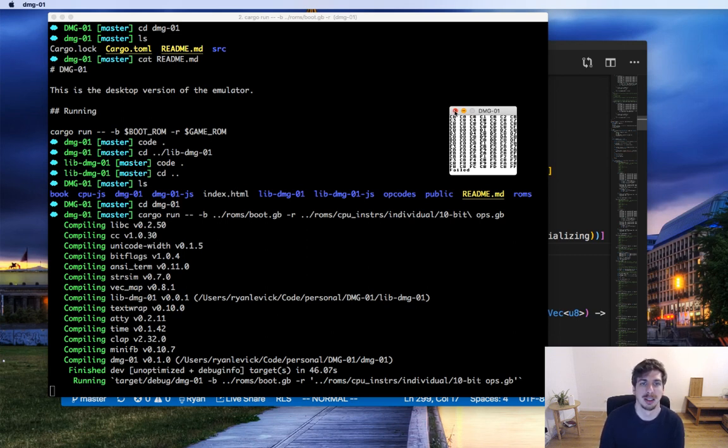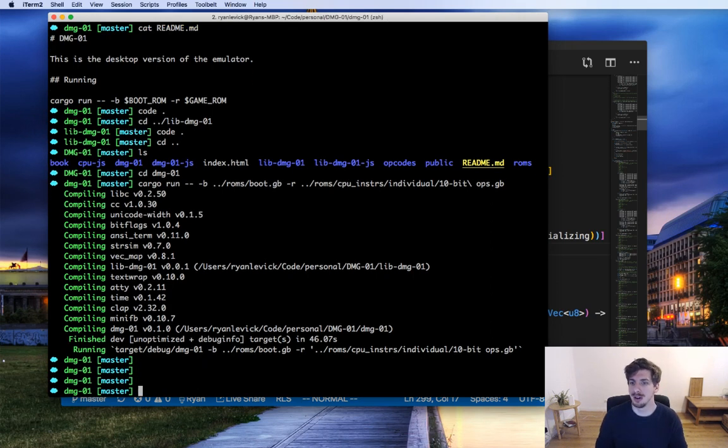Any questions so far? We can also make the window bigger but we'd have to write the code for that. Right now it takes the raw video buffer and puts it into a window, so one pixel of the Game Boy corresponds to one pixel on my screen. Since I have a much higher resolution, the window ends up small. We could map one Game Boy pixel to four screen pixels to double the size. One question from chat: can't you debug with a Rust debugger? We can debug our emulator, but we can't debug the Game Boy itself that way.